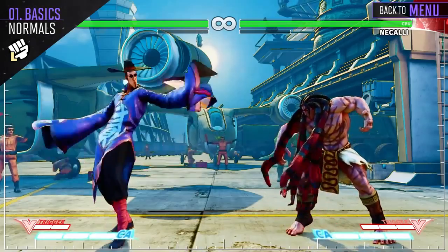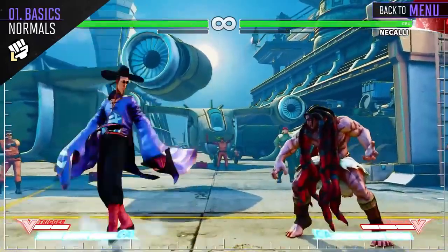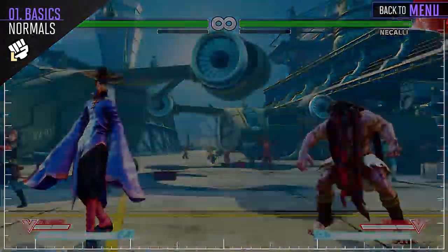Fong's Crouching Light Punch and Standing Light Punch are both quick attacks that can link into his other light normals for a small amount of damage. These don't have much combo potential, but outreach most other light attacks in the game.